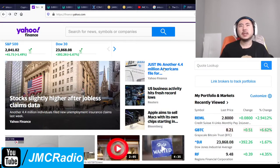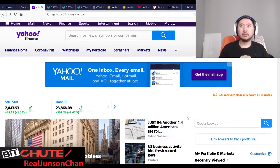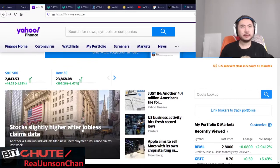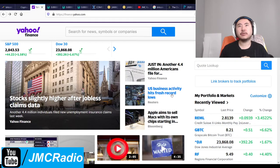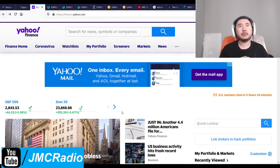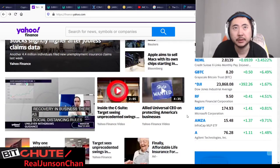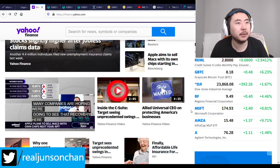Equity markets are also up. Prices look reasonable. Really would have been nice if I could have done covered calls on Amazon. Stocks slightly higher after jobless claims data — 4.4 million people filed for unemployment. US business activity hits fresh record lows. Looks like the market was pricing in a lot more doom than expected, and now they're actually buying back up, and on top of that we are actually reopening.